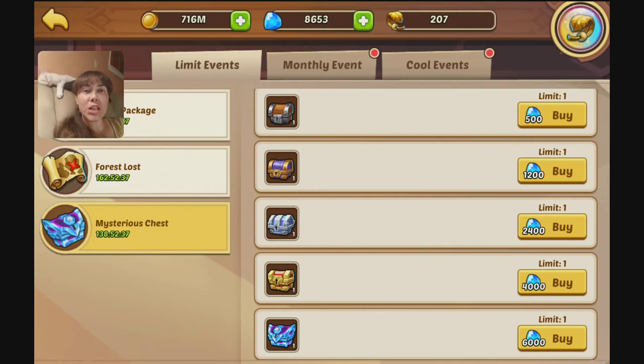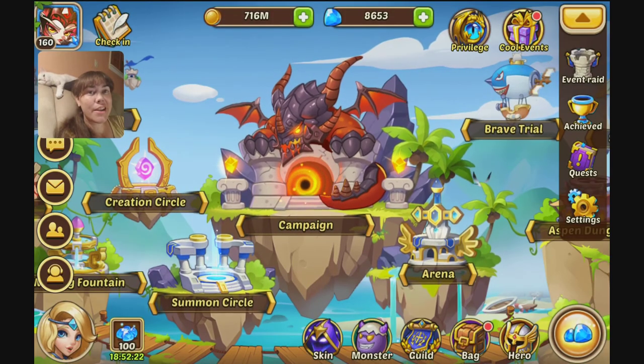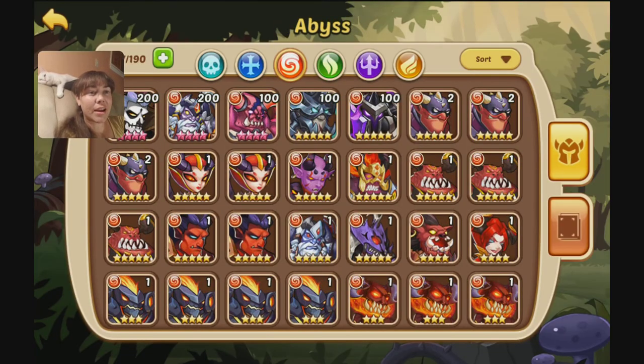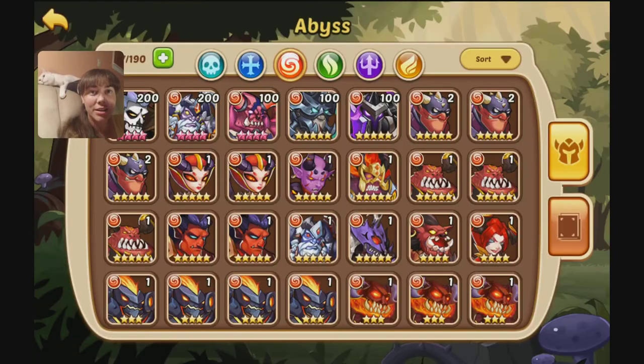As far as the end of last event with the heroic scroll event — I did make it to 400, so I did get the extra copy of Aspen, he's right there, he's ready to go. And I had a surprise drop on my very final 10-pull. I got an extra Cruise copy from heroic scroll, which I think is the first time I've gotten an actually genuinely useful hero from heroic scrolls. So that was pretty epic, I was pretty stoked for that.